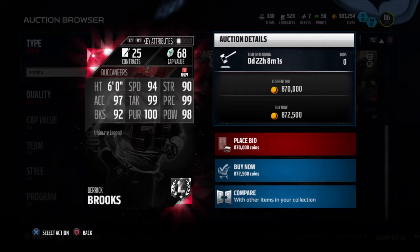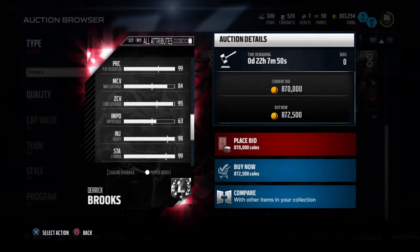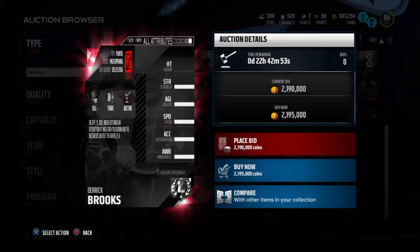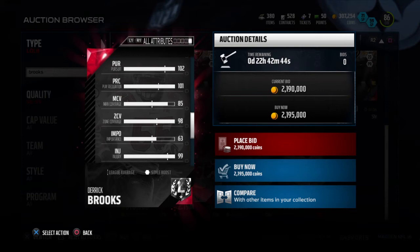This is gonna be one of the best coverage linebackers in the game. 95 zone, 84 man. This guy's an absolute beast. His boss card: 95 speed, 91 strength, 99 excel, 101 tackle, 101 play recognition, 94 block shed, 102 pursuit, 100 hit power. Zone goes up three, man goes up one. Still a solid safety.